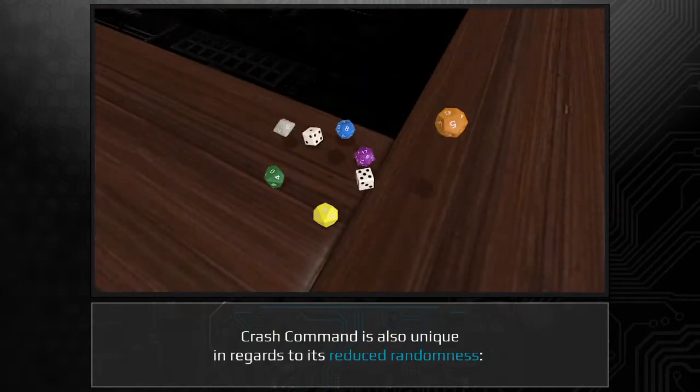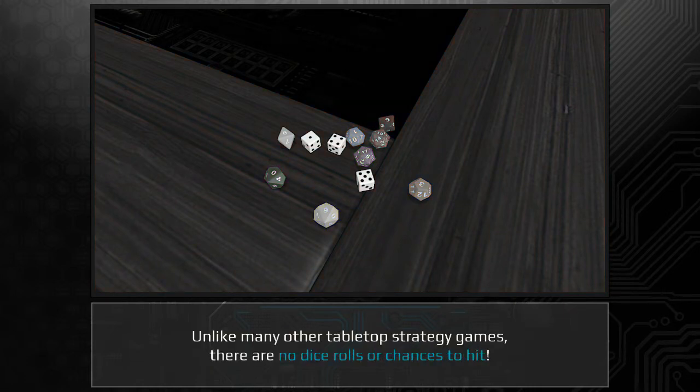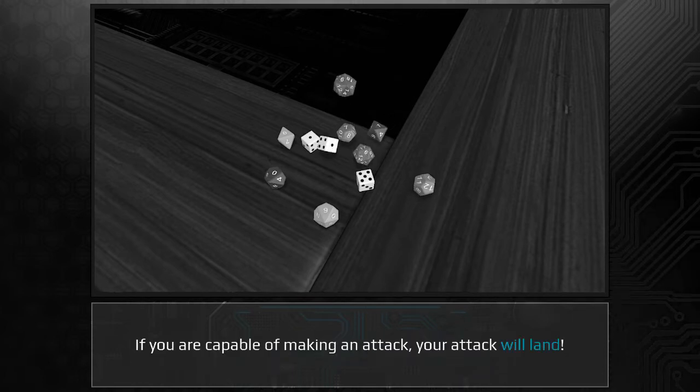Crash Command is also unique in regards to its reduced randomness. Unlike many other tabletop strategy games, there are no dice rolls or chances to hit. If you are capable of making an attack, your attack will land.